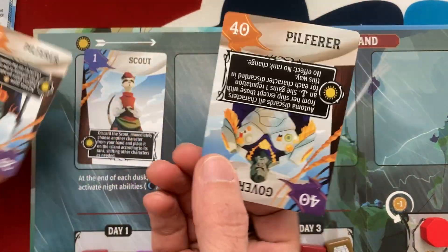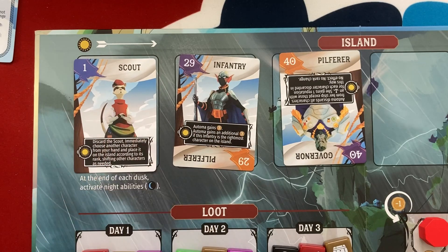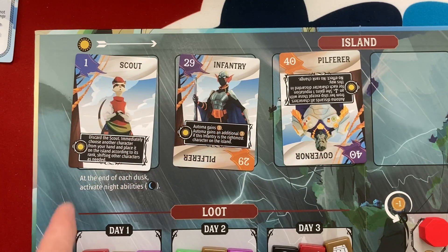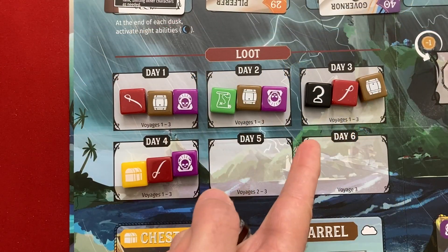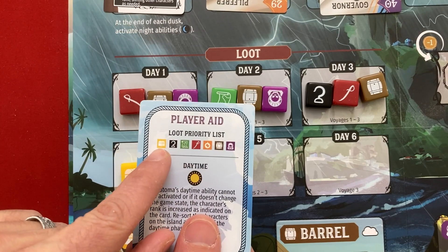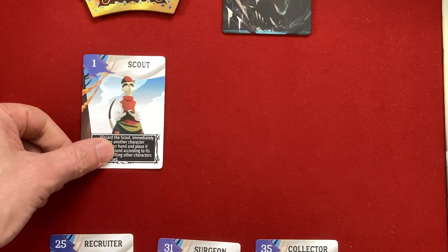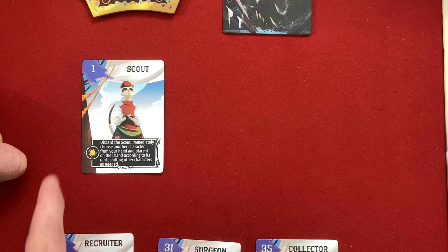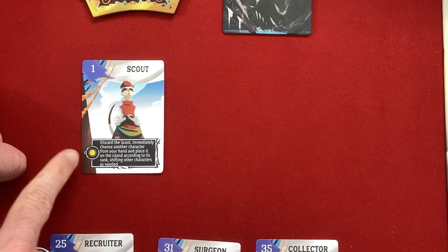Each player secretly picks a card. For the automa, you get a random card for the orange pilferer. You organize cards left to right, smallest to highest number. First you resolve morning abilities - the little sun icon - from lowest to highest number. Then dusk abilities - the setting sun - from right to left, which is also when you get loot. Generally the highest number gets first choice of a loot token. Cards go to your ship, and if they have a night ability - the moon - it resolves every day of the voyage.